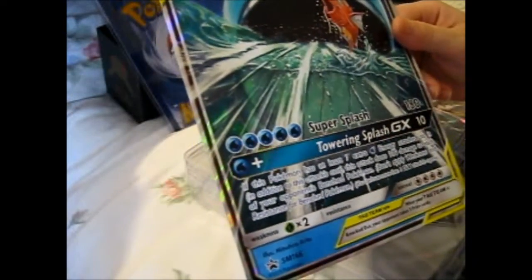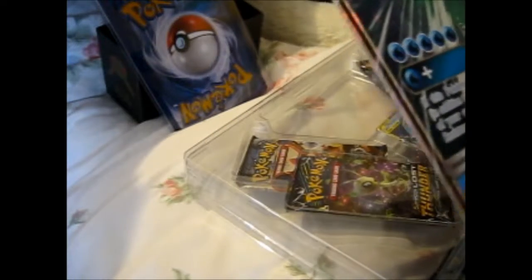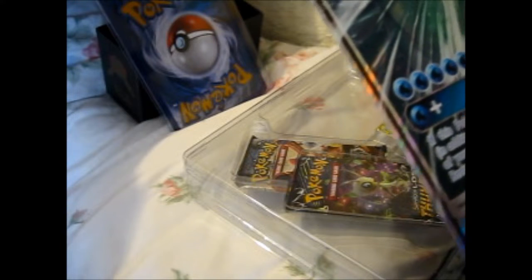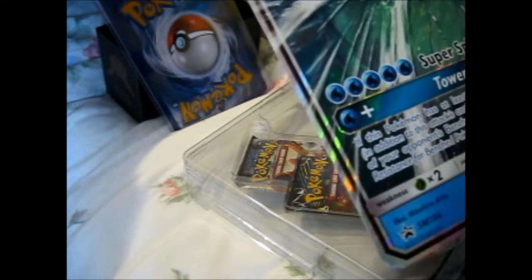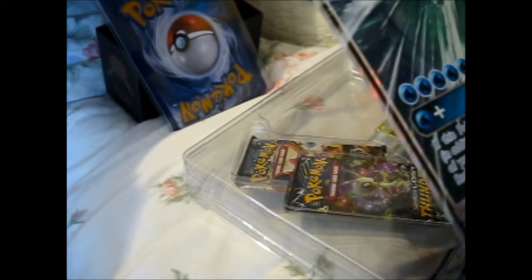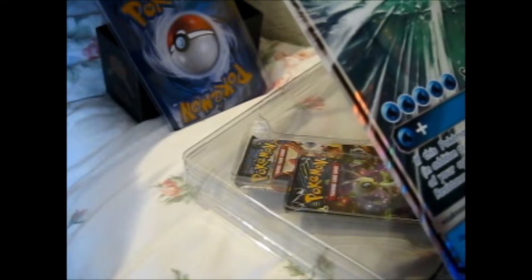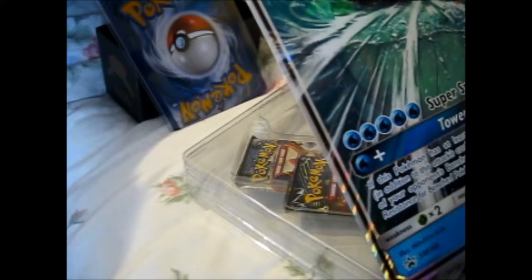I guess it's Super Splash, and Towering Splash GX is a thing. If this Pokemon has at least seven extra Water energy attached to it, in addition to this attack's cost, this attack does 100 damage to each of your opponent's benched Pokemon. Wow, that sounds pretty good actually.